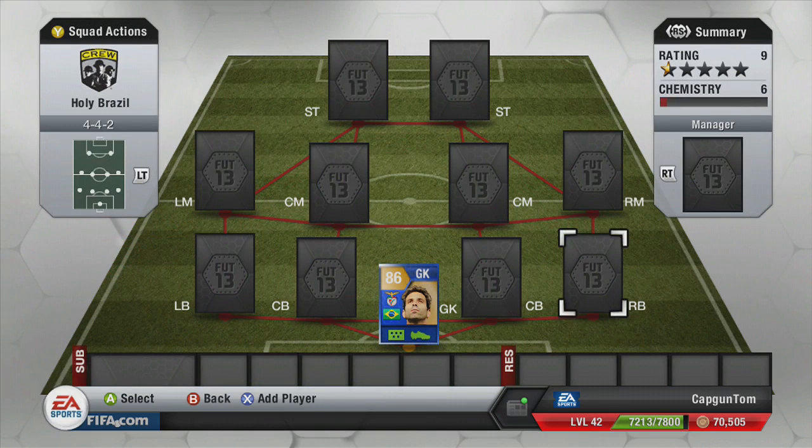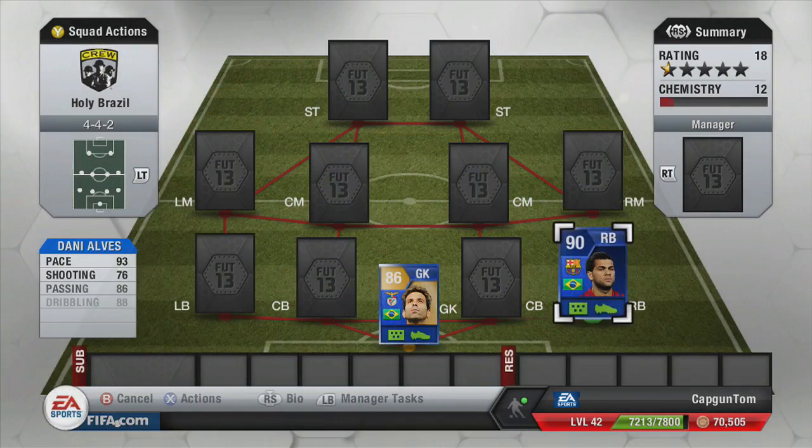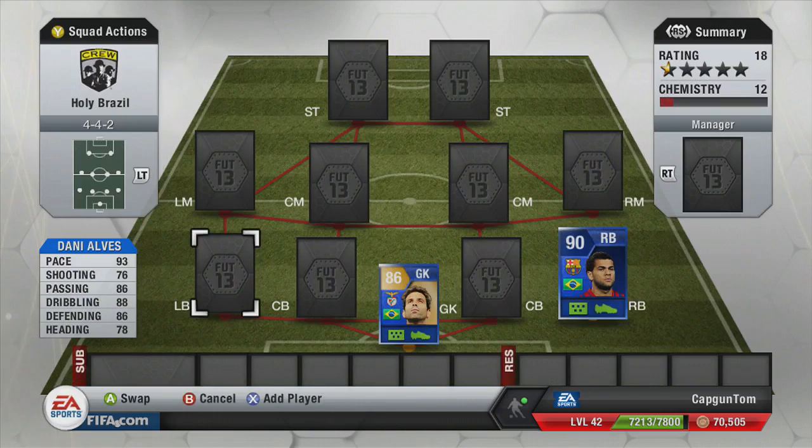Next up we are using two Team of the Year players. First up at right back, the best right back there is — Dani Alves, the Team of the Year version. 93 pace, 86 passing, 88 dribbling — he is ridiculous. You can put him in any team and even play him at right mid if you have him as a right wing back with enough links. He cost 877,000 coins and is so good. I absolutely loved him — he scored a fantastic free kick and a really nice shot, getting two goals in the games.